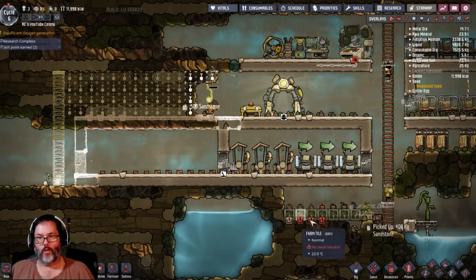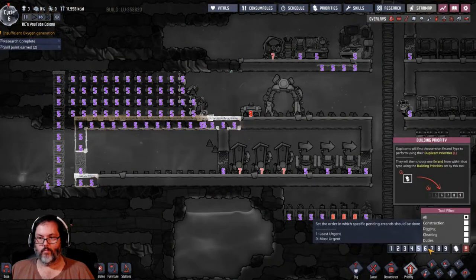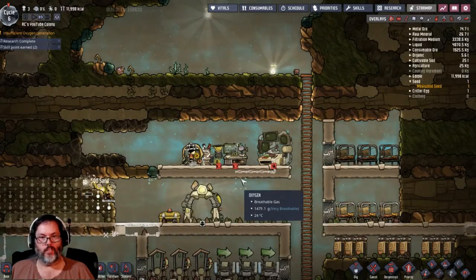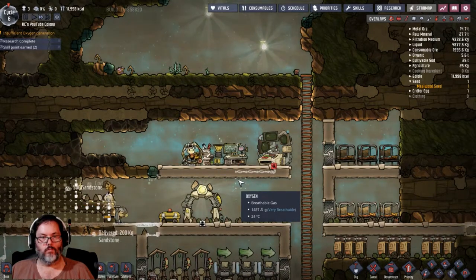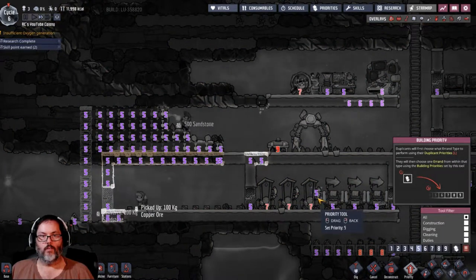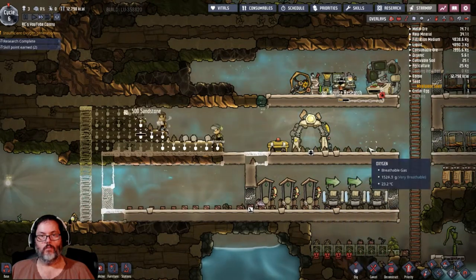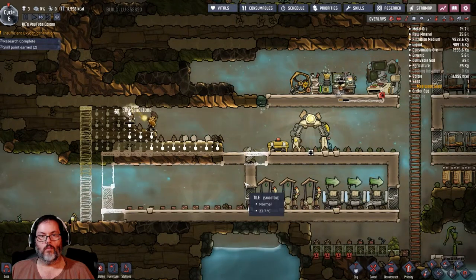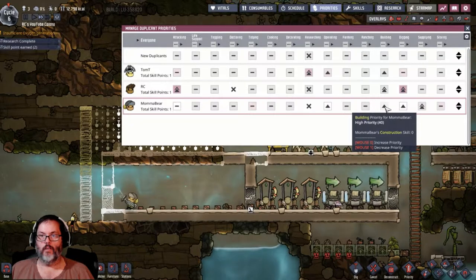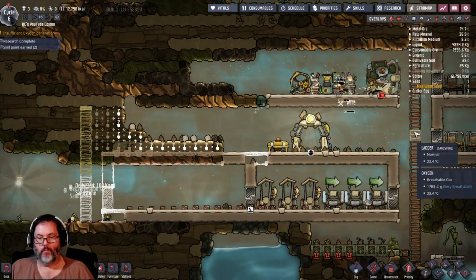She's getting some water, making deliveries. Let's make that a six — I want that put together first. That should be a five. Go put that together. I'm gonna boost my building and make that my first priority over digging. If there's something to be built, by God, go build it.